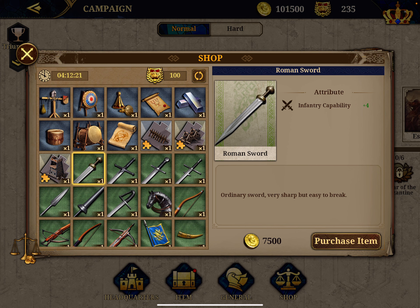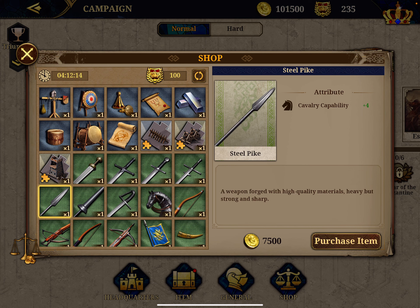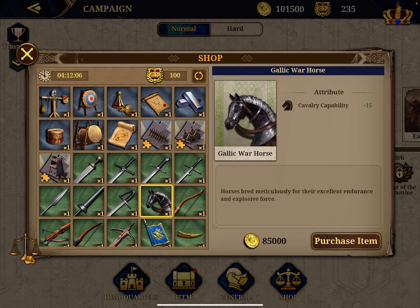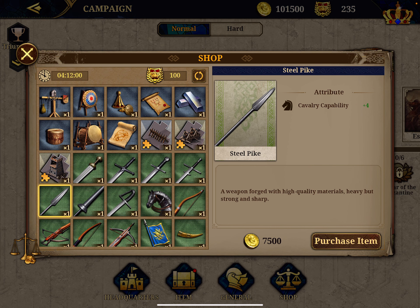Eventually there are very limited slots in the generals and you have very limited generals you can use in battle, so better few good items than a bunch of crap. Same logic for cavalry — you start from the steel spike that boosts by four, up to the heavy lance, nomadic saber, and of course the Gallic warhorse which is a plus 15. Go for this one, don't waste time with the steel spike.